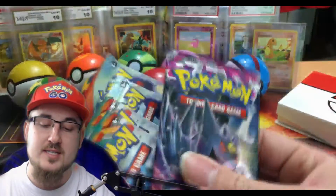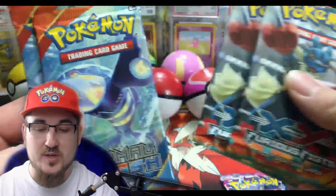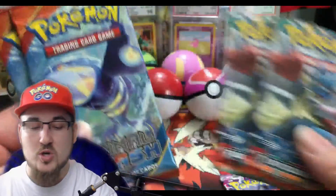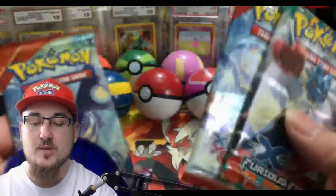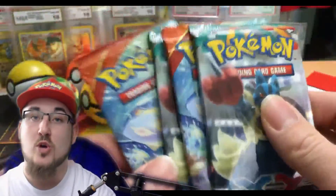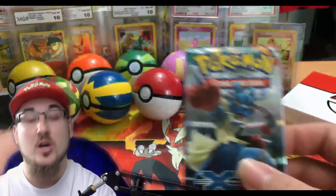Sorry to say, we did not get that vintage pack. We got Phantom Forces, two Furious Fists, and two Primal Clash — just like before. Today we got double Lucarios and double Primal Kyogres with the Gengar on the Phantom Forces. We'll do the Phantom Forces last, just like the other video, and split them up: Mega Lucario, Primal Kyogre, Mega Lucario, Primal Kyogre.